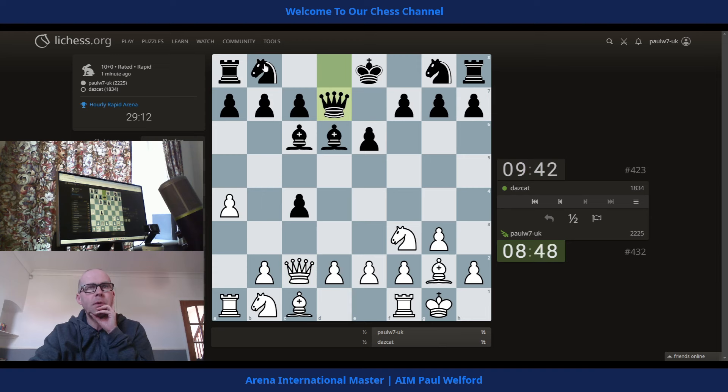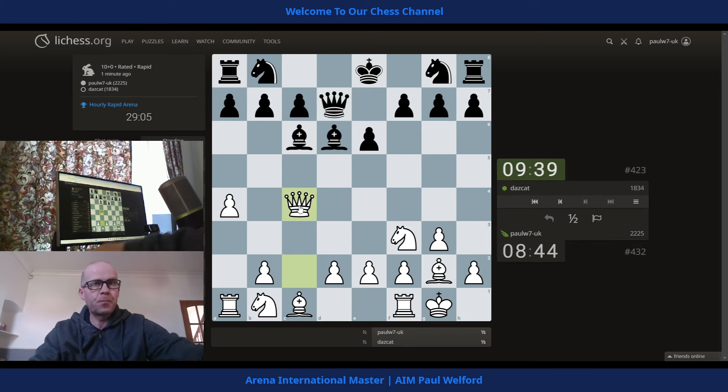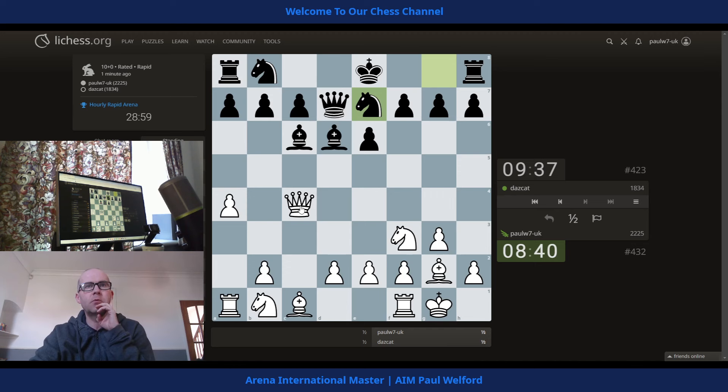I'm wondering about queenside castling here — that's bold, but he might do it. He's probably going kingside, but I'm wondering whether he wants queenside. I expect he's going to castle next. So I'm just looking at a simple move: guard one pawn with another, bishop down, I just take right now.